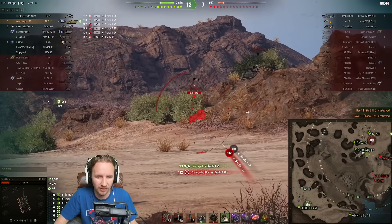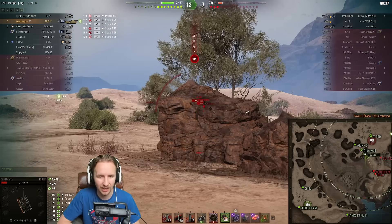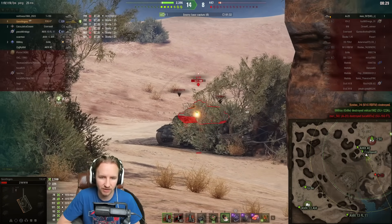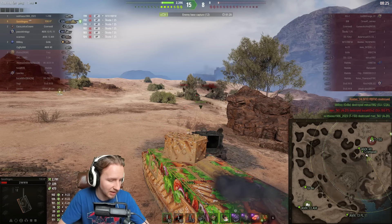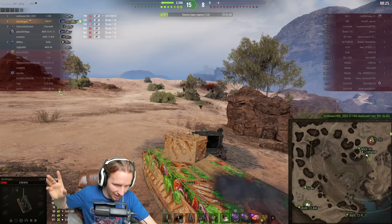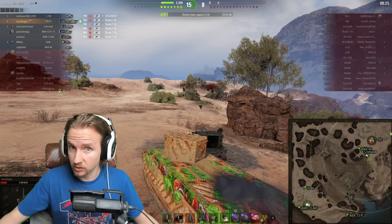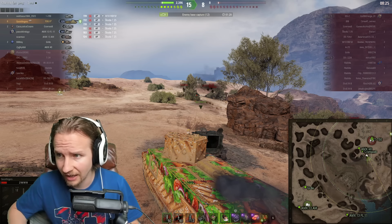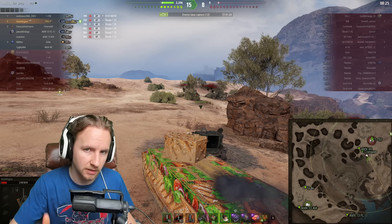Just as an enemy tries to come around the corner, we've got arty and an M10 RBFM coming after us too, but we get forwards greedily. We aim at the tracks on the A20, and we actually manage to pull it off, getting that extra 300 tracking assist. Remember, when three-marking tanks, it counts whichever is highest — spotting or tracking damage. So by landing that tracking shot, we changed roughly 180 spotting into 300 tracking instead. A 3,000 combined game and six kills in about six and a half minutes.